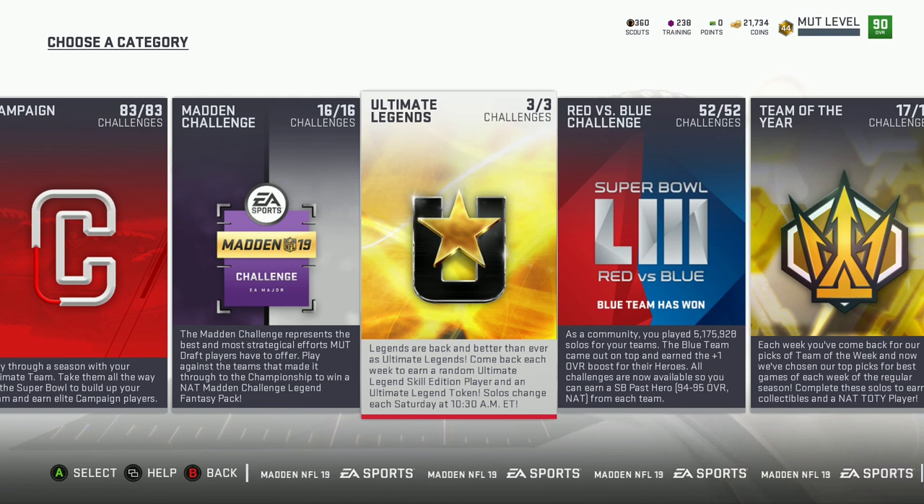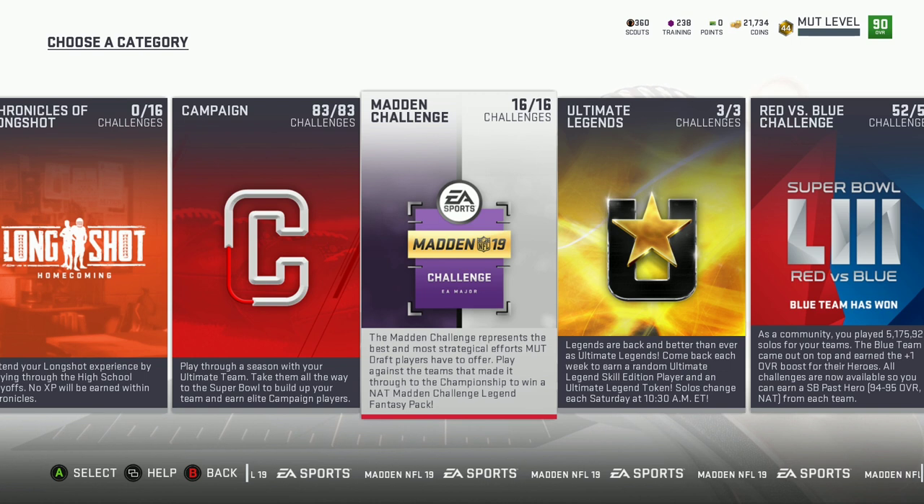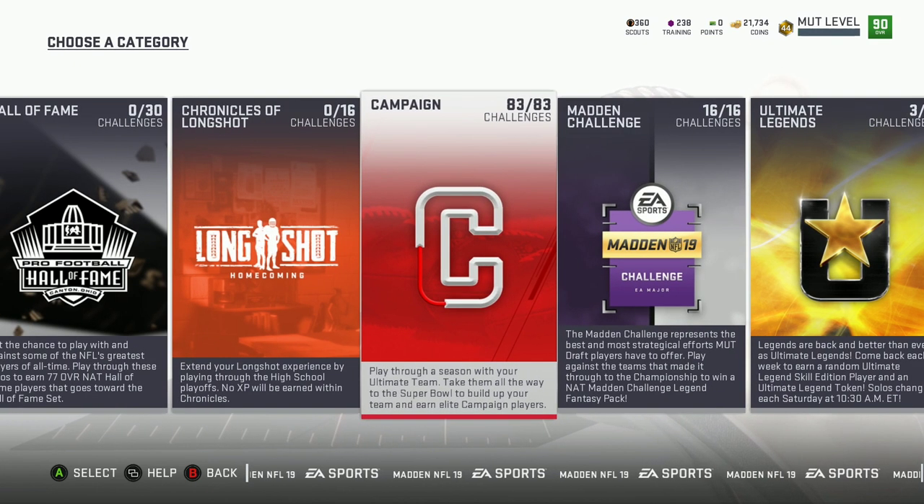This right here is a mountain challenge they just came out with — they offered you a free 95 NAT, two different players: Damien Thompson and Lorenzo Taylor. They offered you him, and another thing too — with these solos you got 79,000 coins once you completed all of them. You get coins on the way up, and altogether you get 79,000 coins as well as a 95 OVR. You can't beat that.